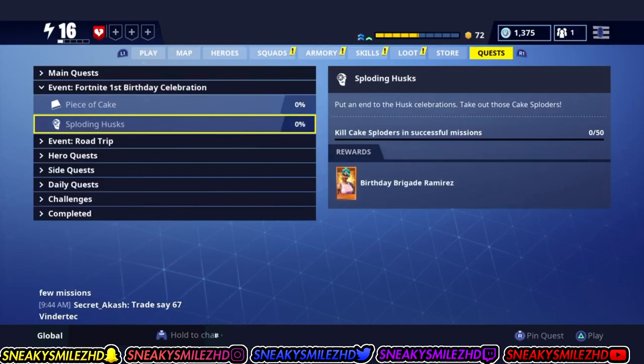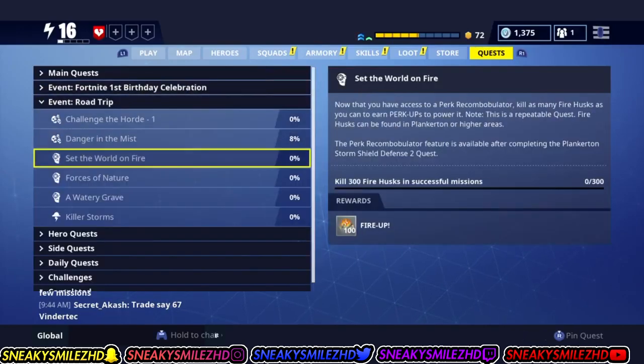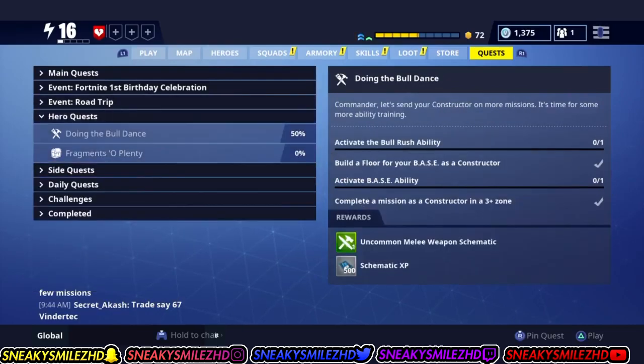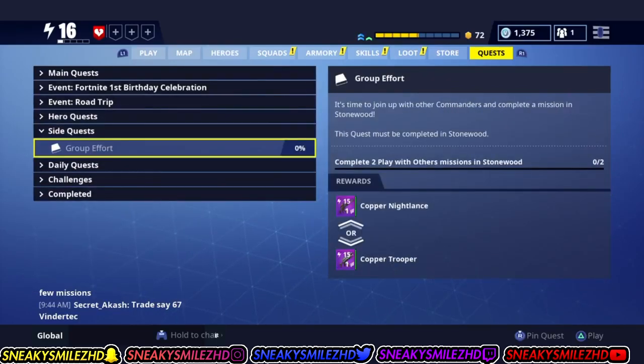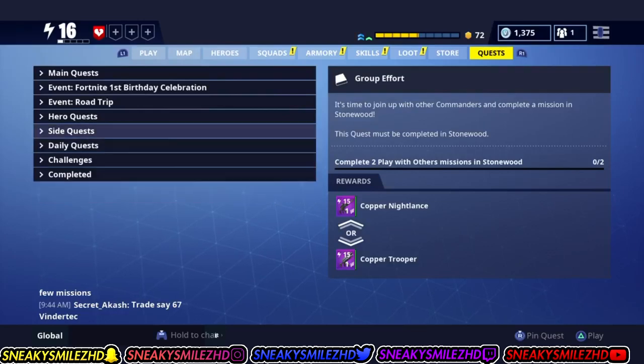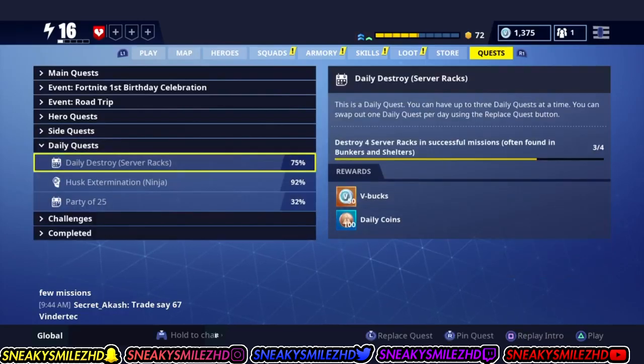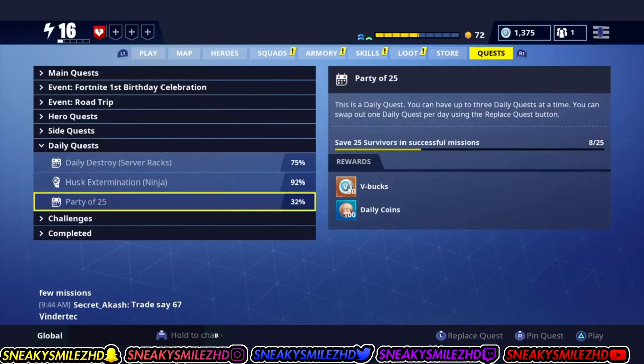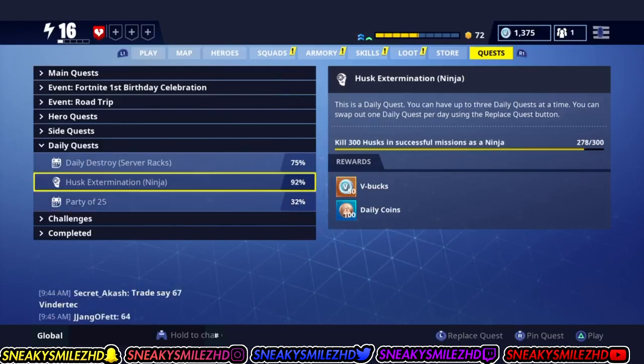The first way is Save the World. As you can see at the beginning, Save the World is only like $20 right now, so it's super cheap and you probably won't have to worry about buying V-Bucks again. As you can see on the screen, it's so easy to get these V-Bucks. Out of all the math, you could get like 150 V-Bucks a day — 50 V-Bucks per challenge.